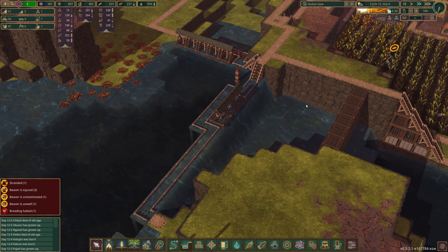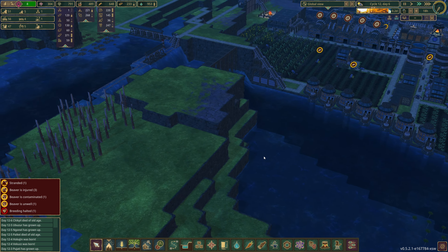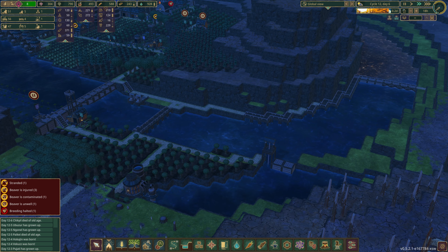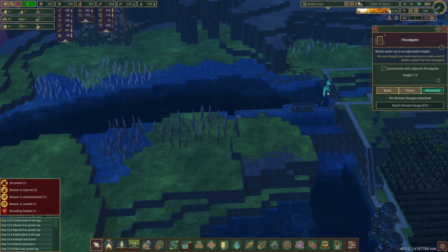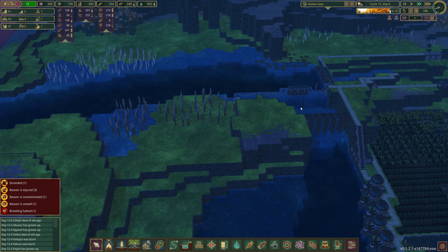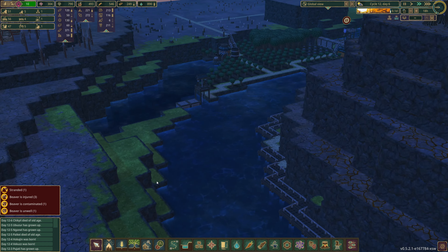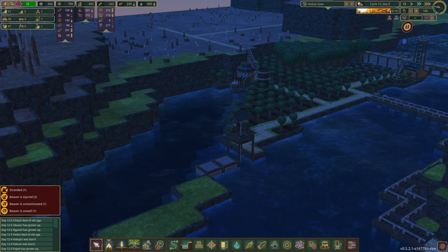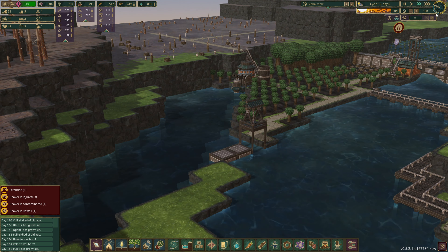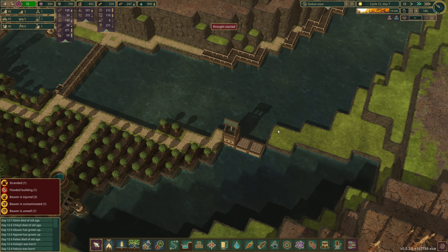We're at 0.3 of a day, so I'm going to put that all the way up to two and just store whatever we can. If we flood a bit this way that's fine - the more water we're holding the better. I left those on manual control. Drought starts now - there we go, and it worked! We've got a nice pool of water here.